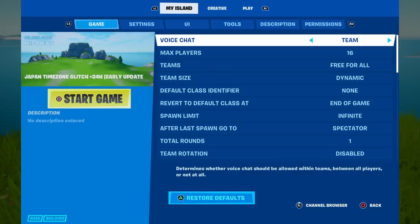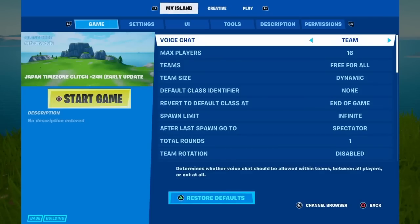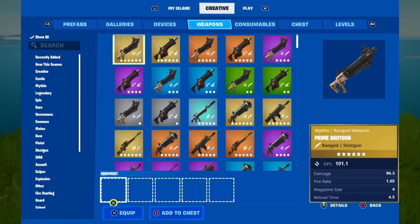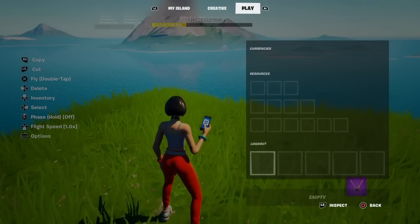Once you open up your menu, you're gonna see 'My Island,' 'Creative,' and 'Play.' Under My Island you'll see: game, settings, UI, tools, description, permissions. Under Creative you'll see: preferables, galleries, devices, weapons, consumables, chests, level. To the right of that, you'll see Play, which shows your loadout. We want to go to the Creative tab — look to the right of preferables and galleries, and you'll see a tab called 'Devices,' which is to the left of weapons and consumables.